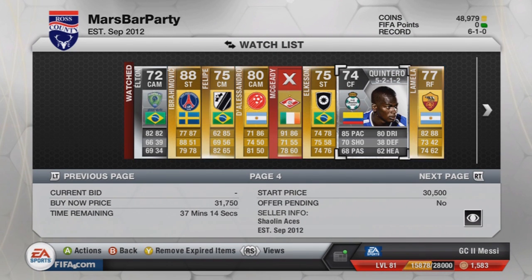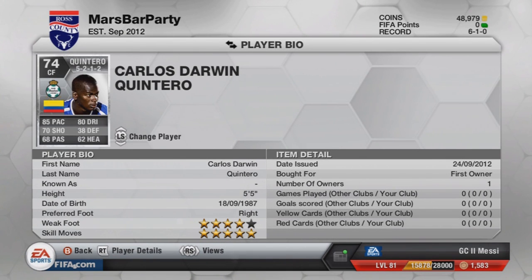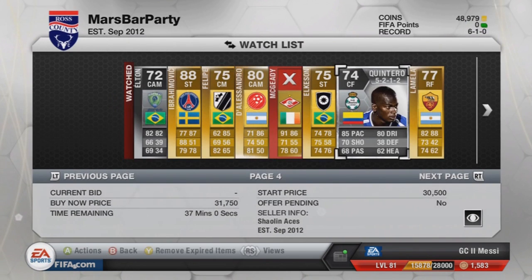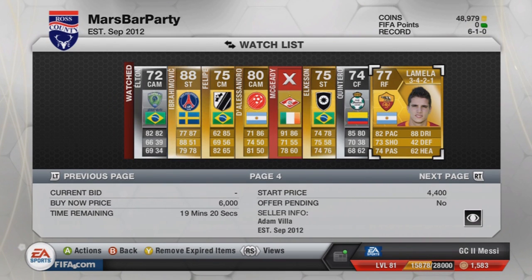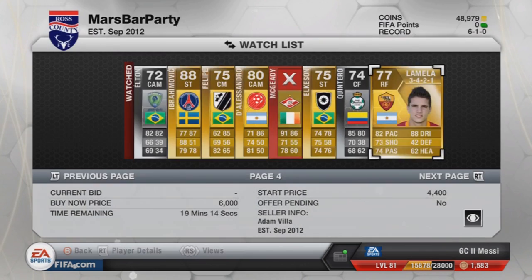Quintero — this guy, apparently according to some, will be the new El Sharawy. About 25k-plus at the moment. 4-star weak foot and 5-star skills. 5 foot 5. He's got some very good stats — I want to try this guy. Then we've got Lavezzi — he's an animal in my manager mode, and he looks like an animal on Ultimate Team too. 82 pace, 88 dribbling, and 5-star skills.